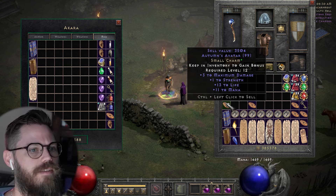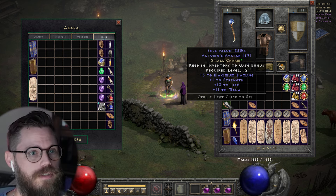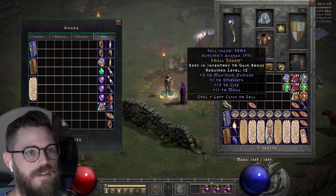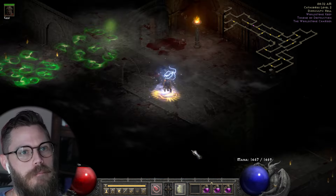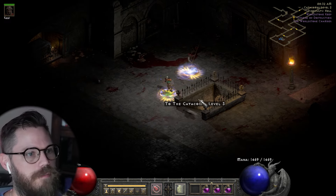I forgot to mention this one earlier — I have Autumn's Avatar: plus three max damage, plus one strength, 13 life, 11 mana for a level 12 character. Pretty cute. My expectation is to kill Andariel in two hits, but sometimes it's three.